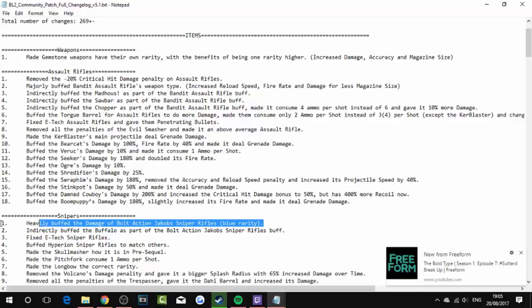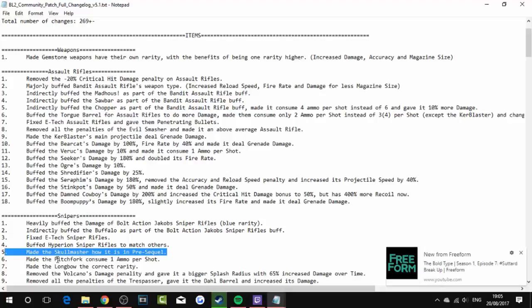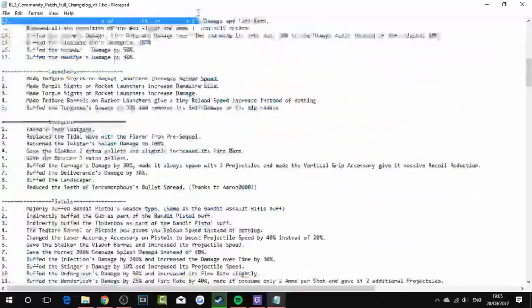Snipers: heavily buffed the damage of bolt-action Jakobs sniper rifles at blue rarity. Indirectly buffed the Buffalo as part of the bolt-action Jakobs sniper buff. Fixed Dahl snipers — thank god. Buffed Hyperion knife-drain snipers to match others. Made the Skullmasher match your head as in Pre-Sequel. Made the Pitchfork consume 1 ammo per shot. Made the Longbow the correct rarity. Removed the Volcano's damage penalty and gave it a bigger splash radius with 65% increased damage over time.